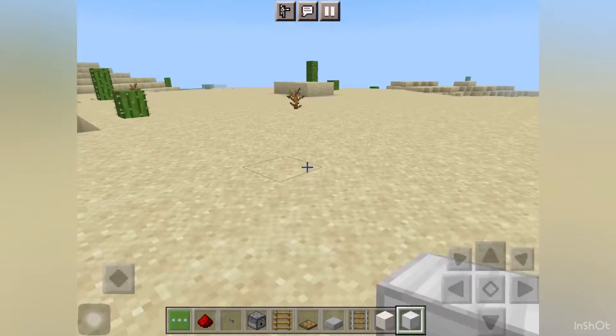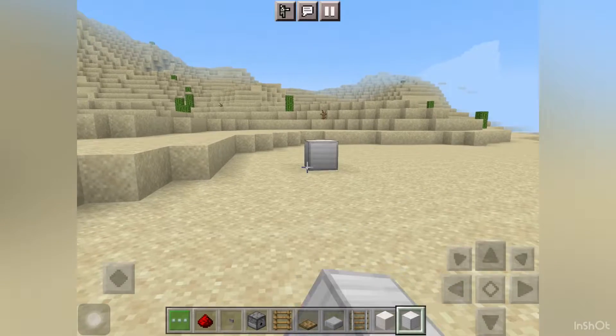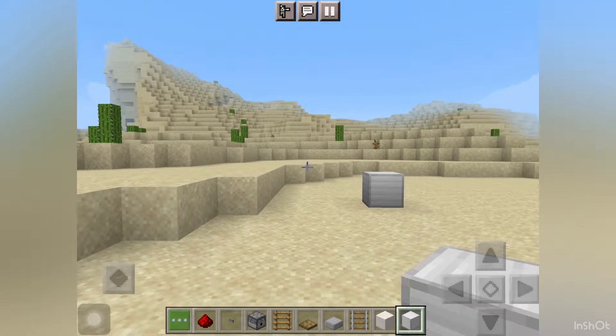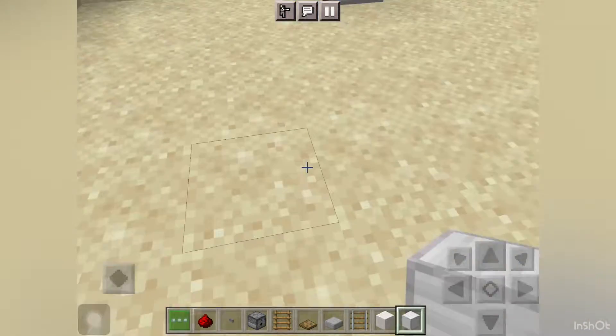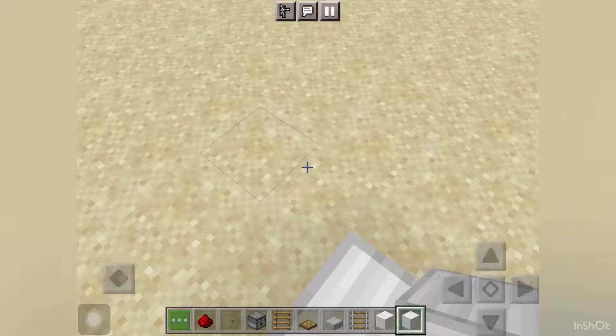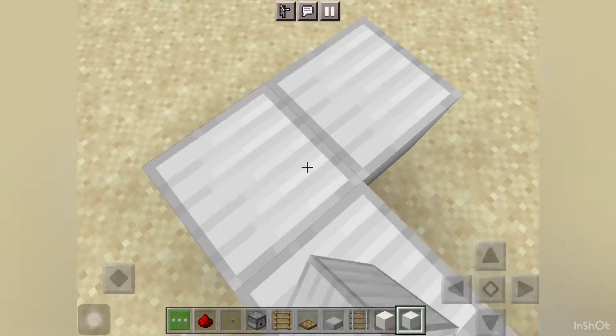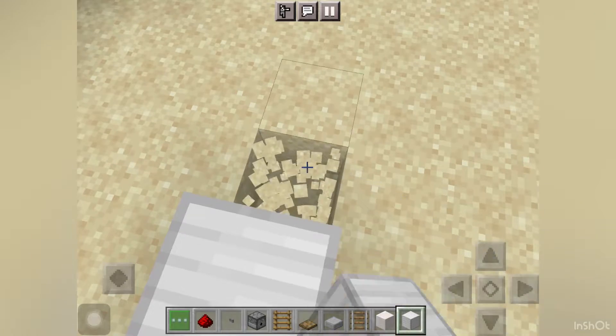Hello, my name is Sanof. Today we're going to build a tank in Minecraft. Let's start building. You need iron blocks, block of squids, rails, smooth stone slab, dispenser, button, redstone dust, ladder, and oak trapdoor.